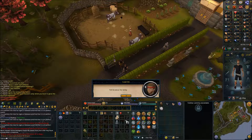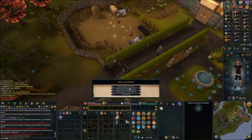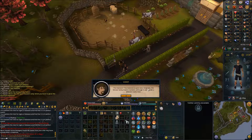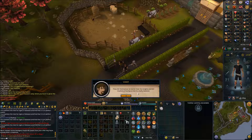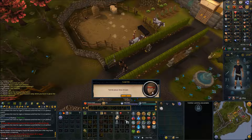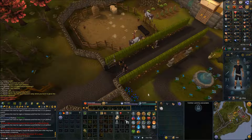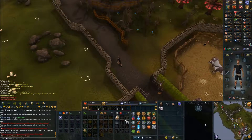With Gossip, select 'Tell me about the family,' then 'Tell me about the mansion,' then 'Tell me about Anna.' From here, head south to the courthouse.